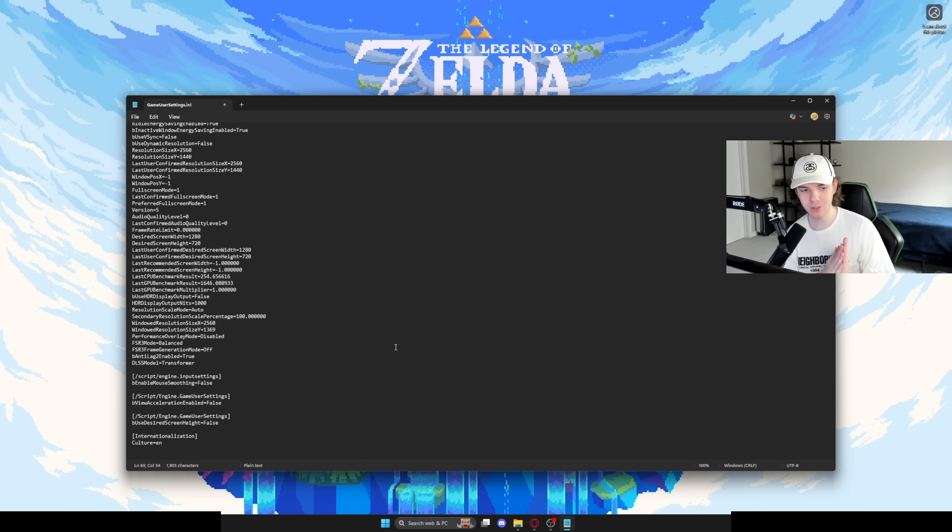For some reason, The Finals has aim smoothing in it. Aim smoothing tries to get rid of your natural aim and smooth it out, but this is actually bad and can mess up your aim. You don't want this at all. Copy and paste the settings I'll have in the description below into this text file to turn it off. Honestly, your aim should hopefully feel better. If something ever felt off about your aim in The Finals, this was probably it.